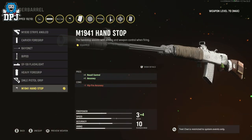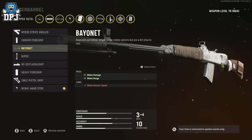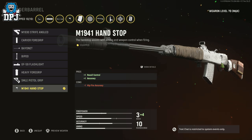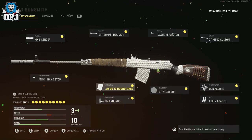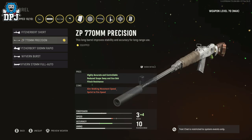And then we have the underbarrel — the very bottom one again. A lot of these give recoil control or accuracy, and this one gives you plus two recoil control. You don't have to worry about aim down sights; we're not quick scoping with this at all. I'd say definitely the main two must-haves are the magazine and the barrel.